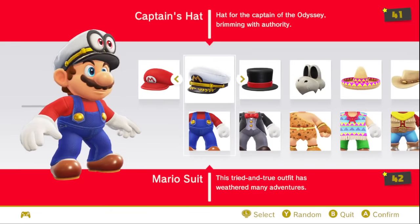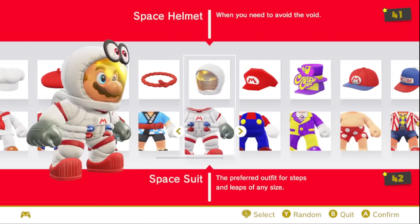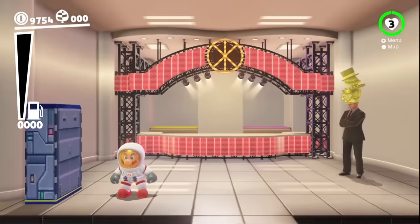Press A. It lets me change my costume. He has a space helmet. And then if we go out, we should be able to breathe — fingers crossed. Looking very dapper as a spaceman.